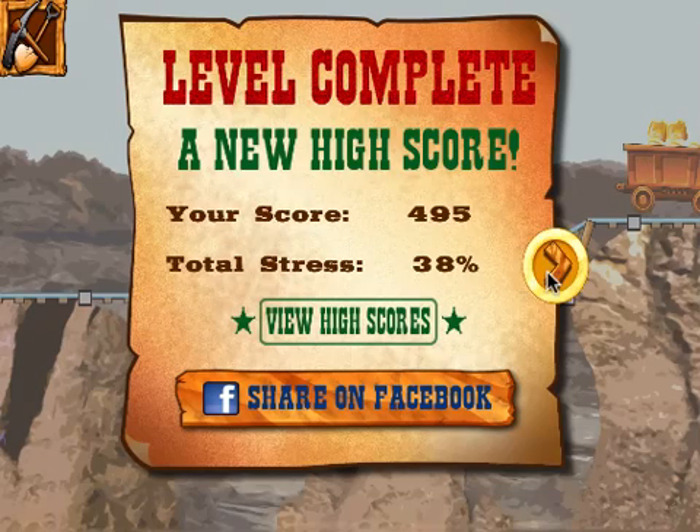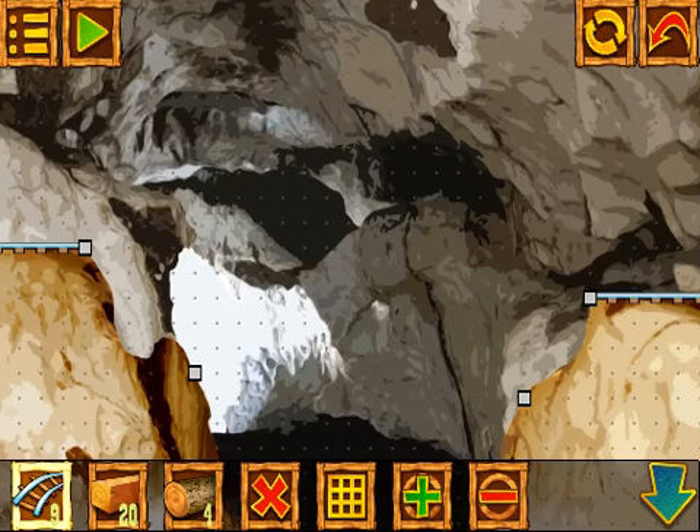I can proceed to the next level, and each level presents different challenges. The anchor points are in different places. Sometimes the left side is higher than the right side, or vice versa. And sometimes there are obstacles, or rocks falling from the ceiling at the top of the background.